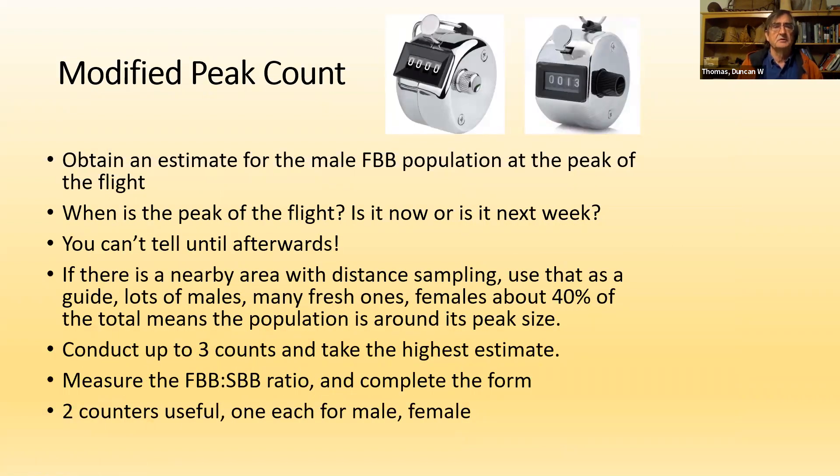For the modified peak count, you count all the males. It's usually for a small site and you go out at the peak of the flight. You find the peak by comparing with other sites in the area — when other sites are approaching peak, then it's time to go do your count. The challenge is that you only know the peak after the fact.